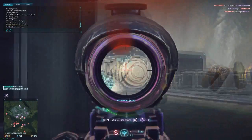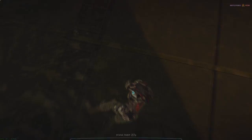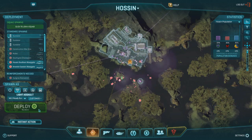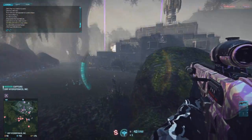Anyway, that's it. That was my guide for the Light Assault in the Terran Republic with the amazing TRAC-5 Burst. I can guarantee you, you will be swimming in certs and kills in mere minutes when you roll this loadout out. See ya, and thanks for watching.